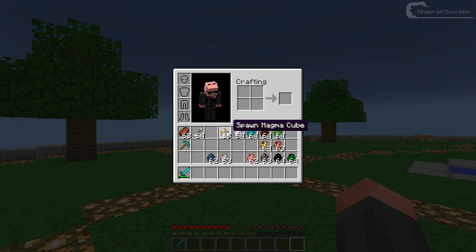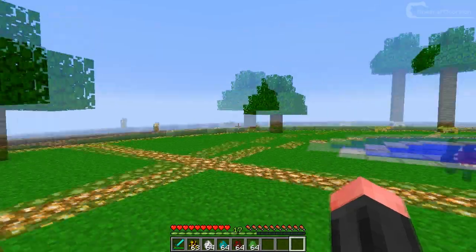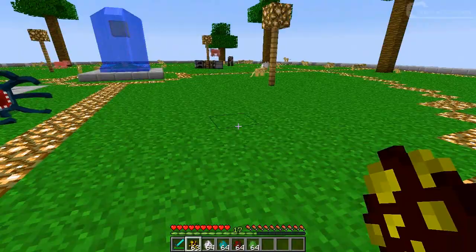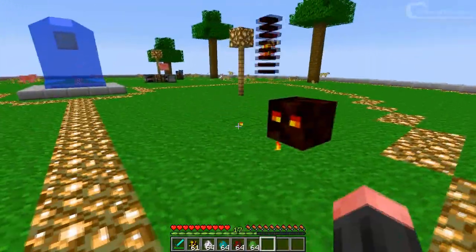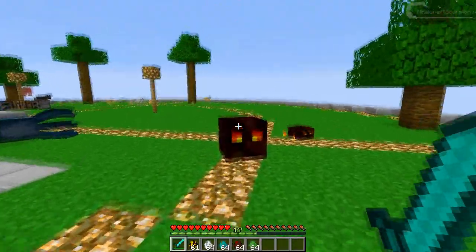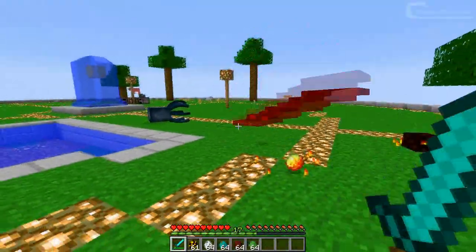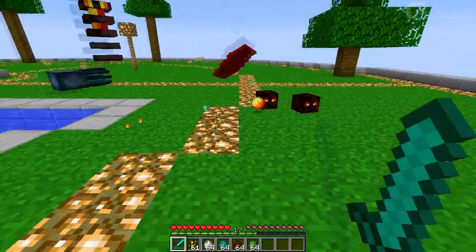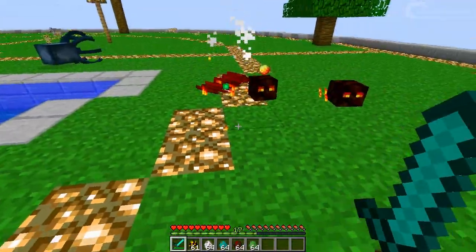There are some evil mobs as well. Starting off with the magma cube — at first you won't see much changed, but when you kill them that's when the animation happens. As you can see they just fall apart. It looks really cool.